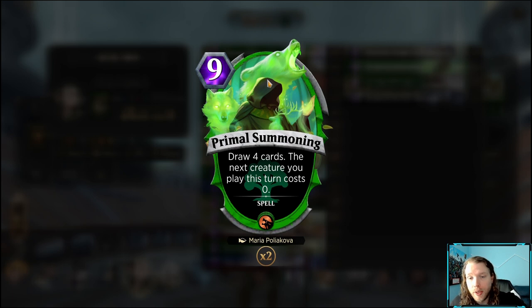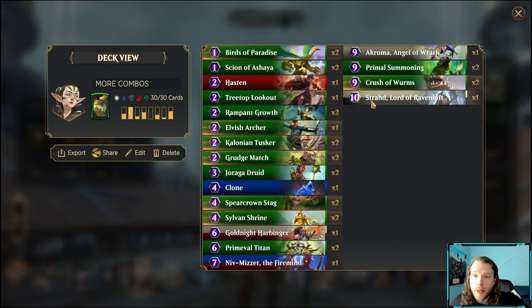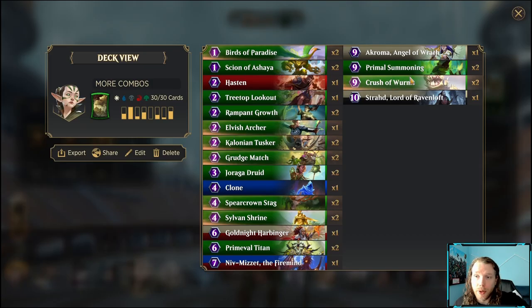Acroma is a nine-drop 8/8 with flying, trample, armor, and haste — copying it with Clone and doubling it with Gold Knight Harbinger is extremely powerful. Primal Summoning is my new favorite card for this archetype — nine-cost spell that draws four cards and makes the next creature you play this turn cost two less. This lets you do the combo with 11 mana instead of 12, and Crushing Worms is a nine-drop 6/6 debut that summons two copies for another alternate win condition.